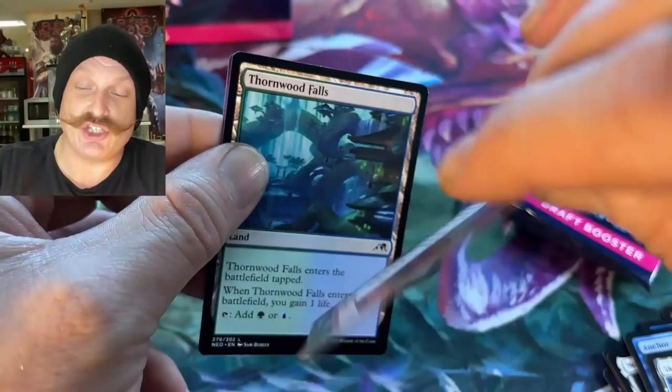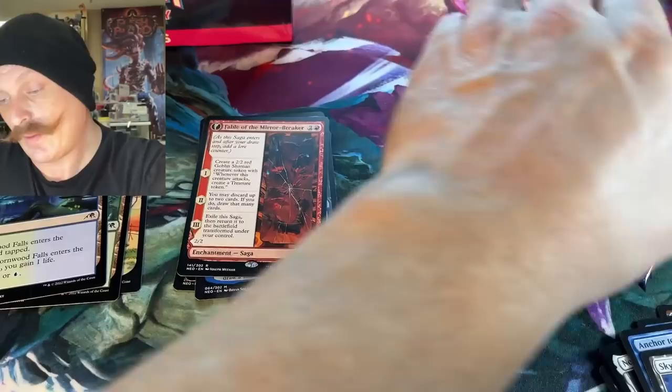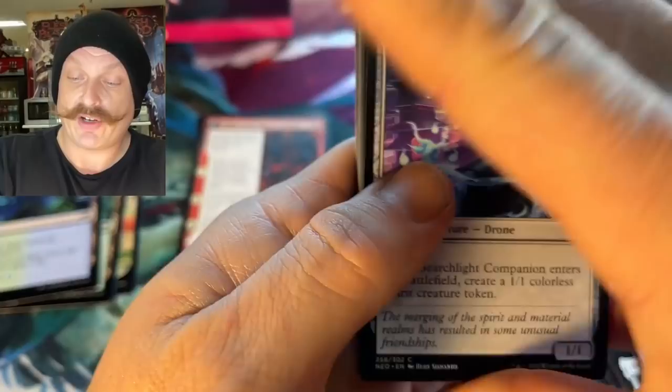Fable of the Mirror Breaker — but it's like Kiki-jiki. Turn it over! Is that the art? There's art that's so beautiful. This is the Reflection of Kiki-jiki, right? Yeah. There's better alt art though — that one looks like Tibalt. The full art of that one has a flip side of Kiki-jiki. That's awesome.